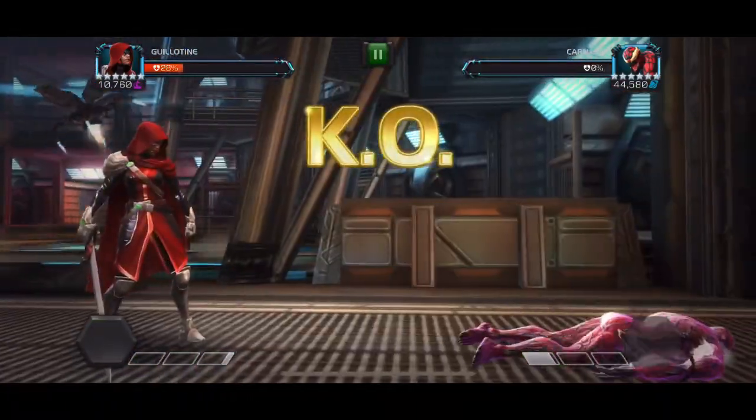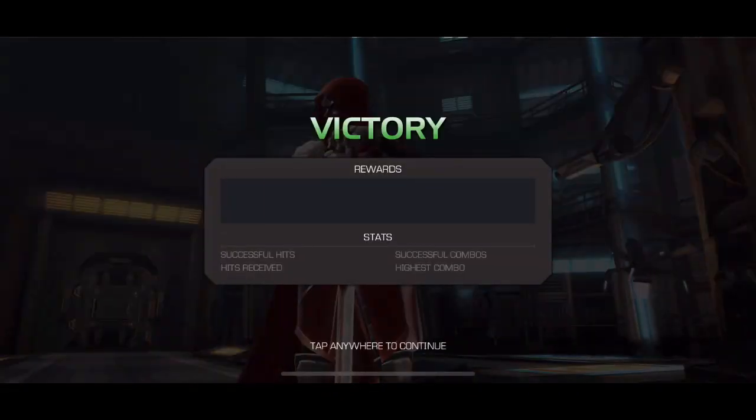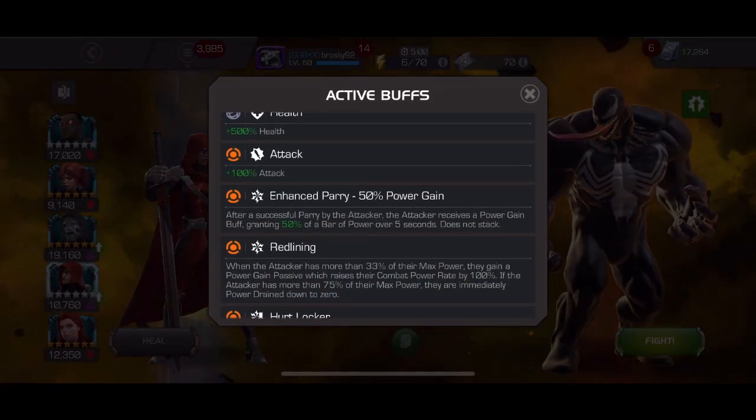We were a bit limited in our special attacks because of losing power to one of the nodes — Burden of Might, I think it was called — so that was a bit of a challenge. The next fight is against the Venom boss in the Cavalier Month Event Quest, and there's Enhanced Parry.